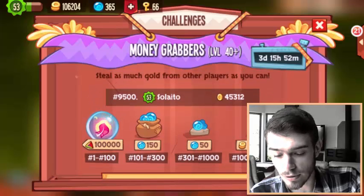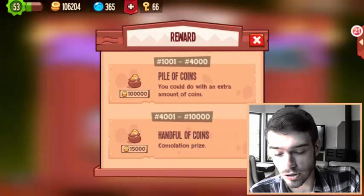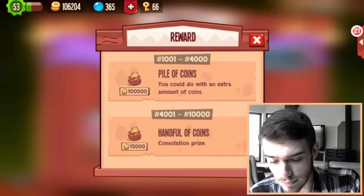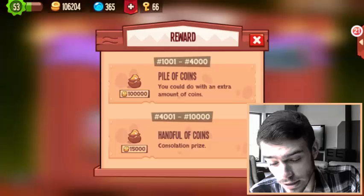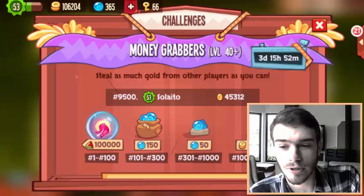You can actually click on the question mark and get a more detailed explanation of what you can get. Also, as you can see, if you actually manage to get in the top 1000 you even get a consolation prize of 15k gold. So yeah, it's a little prize and it's quite cool to have.